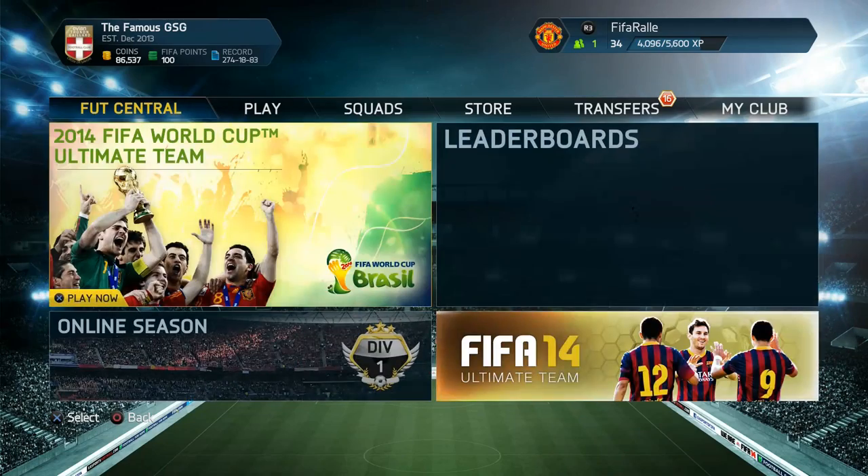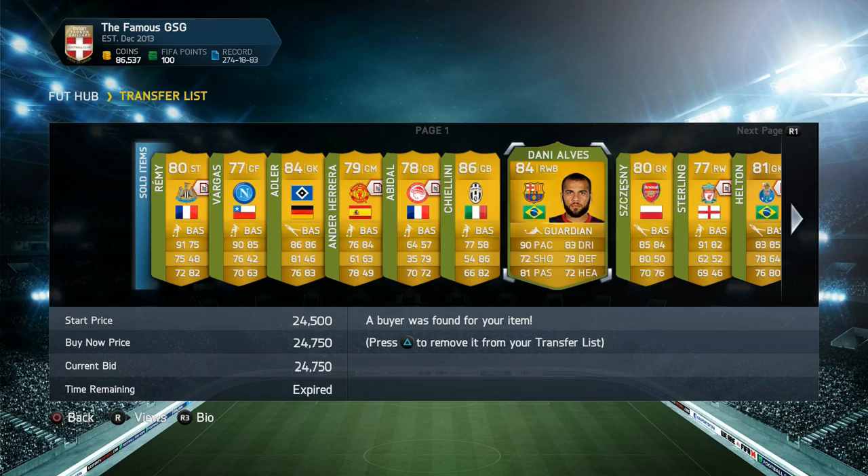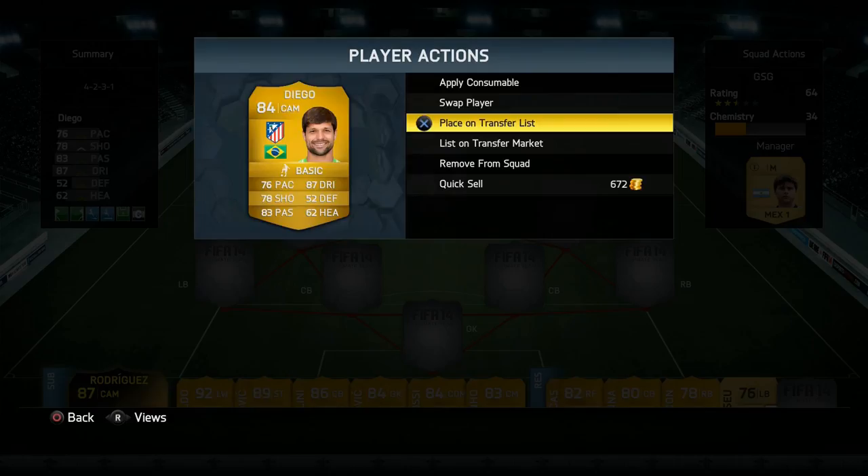Hey guys, it's FIFA Rally here and welcome to episode 87 of Last FIFA 14. We sold pretty much all the players we picked up in the packs from yesterday's episode. We got most of the coins in from Kalini and Dani Alves and then a few extra coins as well. I also decided to sell on the 4-2-3-1 squad because it didn't really play as well as I wanted.